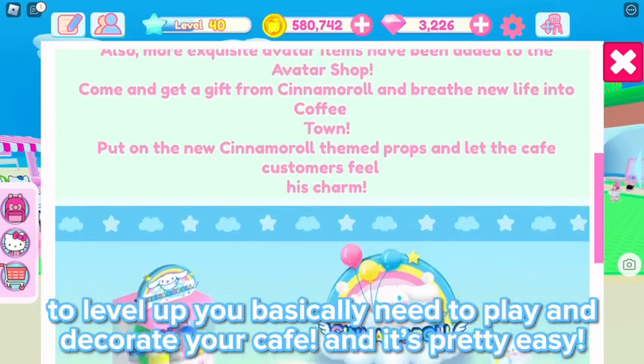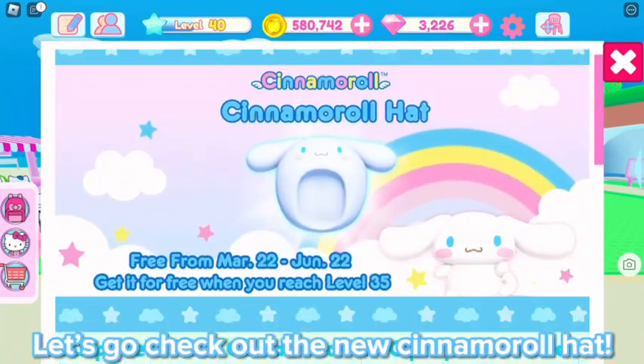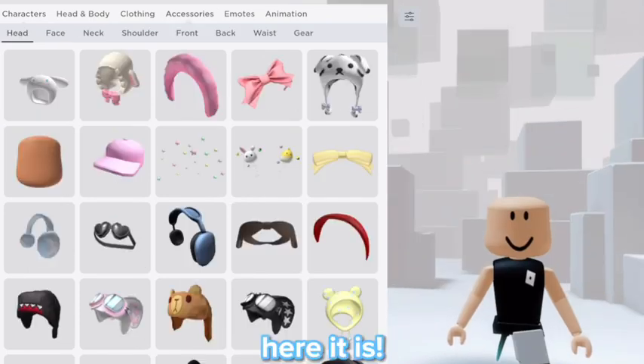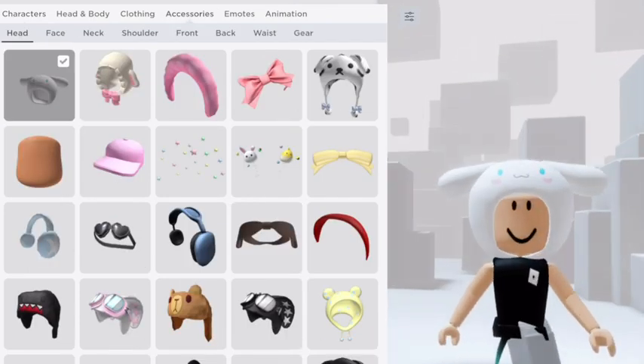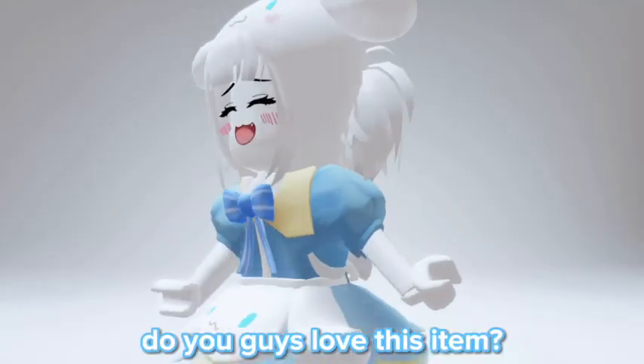To level up you basically need to play and decorate your cafe, and it's pretty easy. Let's go check out the new Cinemoral hat. Here it is! It's very adorable oh my god! Do you guys love this item?